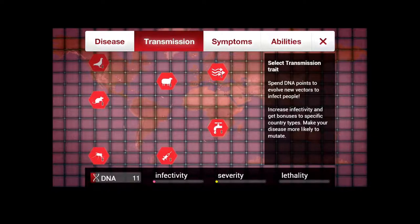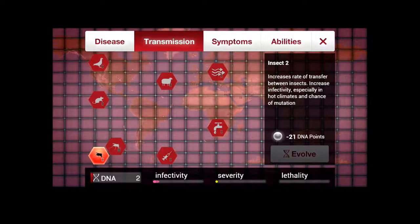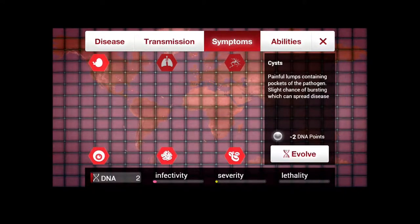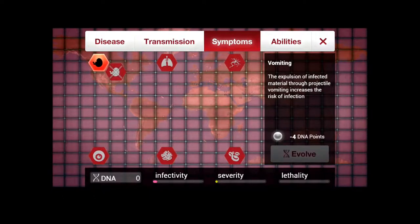To start, let's make ourselves more infective. Insects are good for hot climates, and we're in roughly equatorial Africa, so let's go with insect. Evolve. And as you can see, that opened up insect level two there — costs more than we have. We can afford some symptoms though. How about nausea? Irritated stomach lining leads to discomfort — slight chance of infection when kissing. Evolved! Infectivity and severity slightly increased: we spread a little more easily and cause slightly more severe symptoms. Lethality is still zero. Nausea unlocks the possibility of vomiting — the expulsion of infected material through projectile vomiting increases risk of infection — but we don't have enough points for that right now.